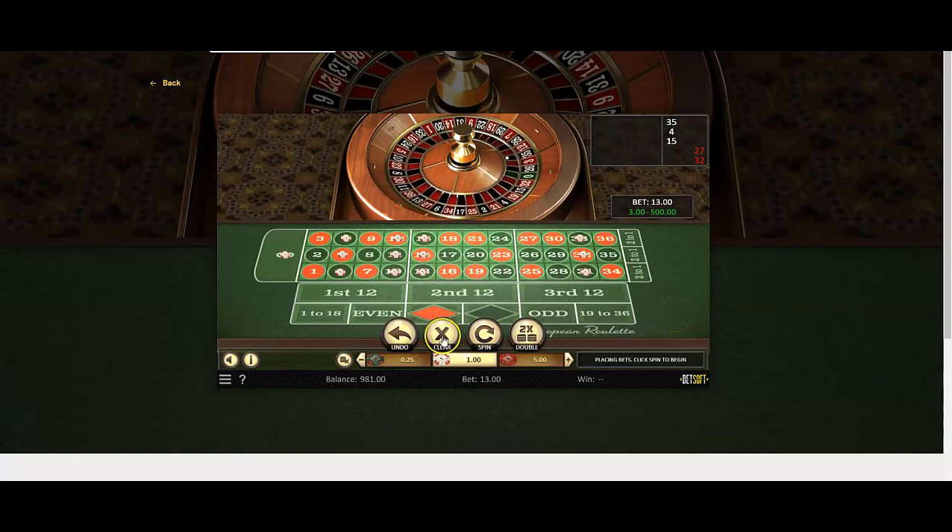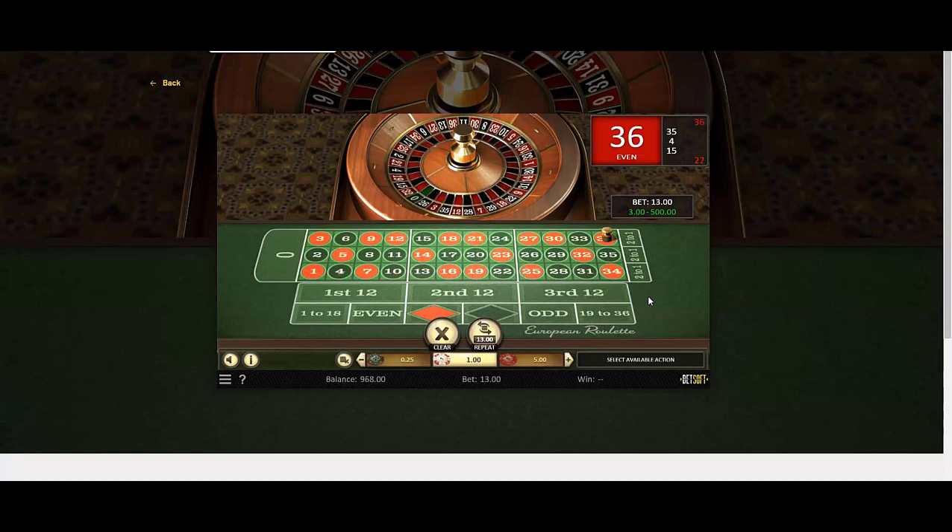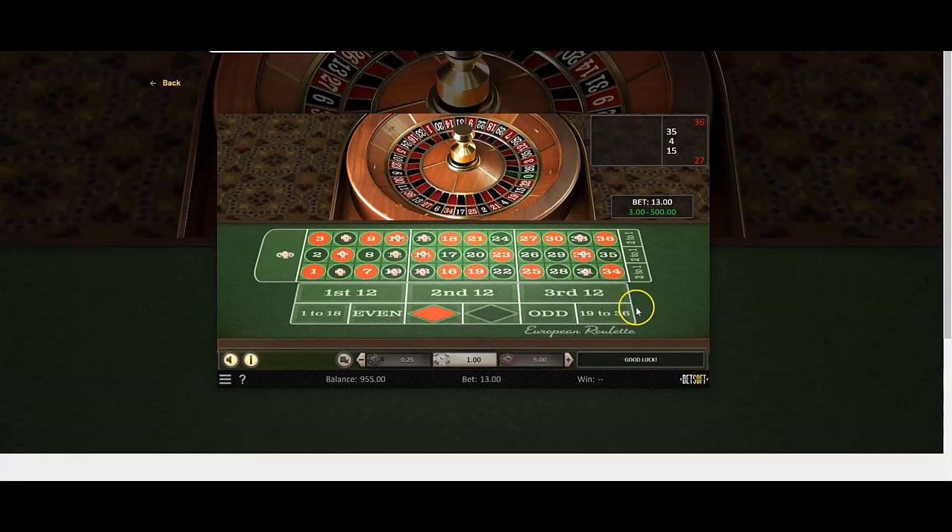Number 35 — a miss. We repeat and spin. This is our third spin, then our fourth spin.